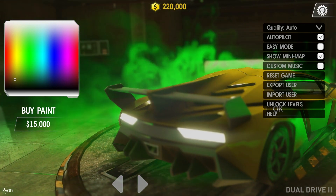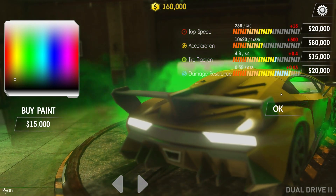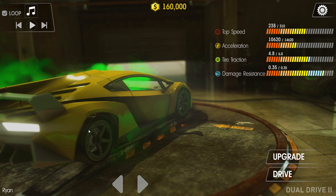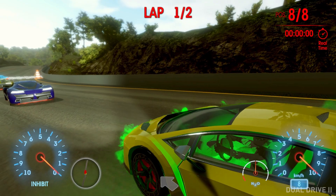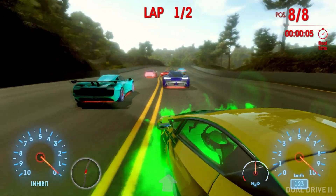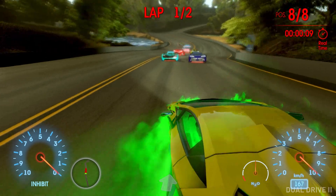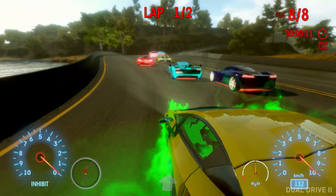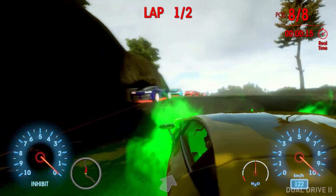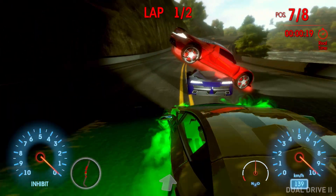Easy mode also makes it more likely that your car wins when in autopilot. In autopilot, as you improve your car, you are more likely to win races and earn more money. You'll need to earn and spend about $500,000 in autopilot, upgrading acceleration, tire traction, and damage resistance, in order to start winning the races in first or second place. Turning on easy mode makes it likely that you win races immediately without upgrading.